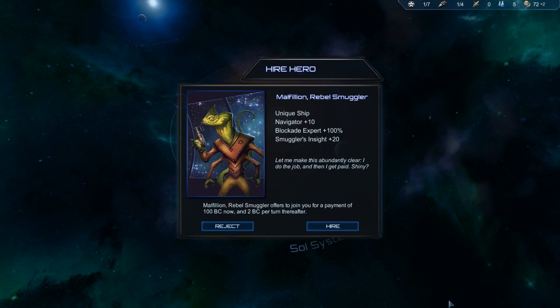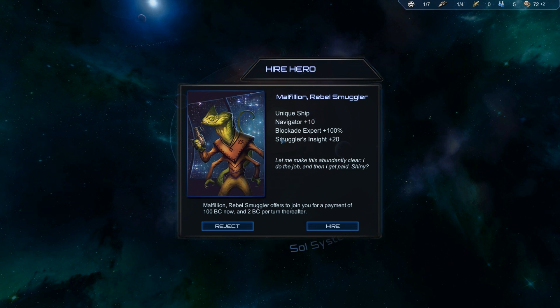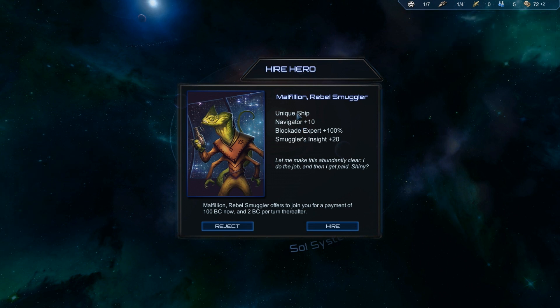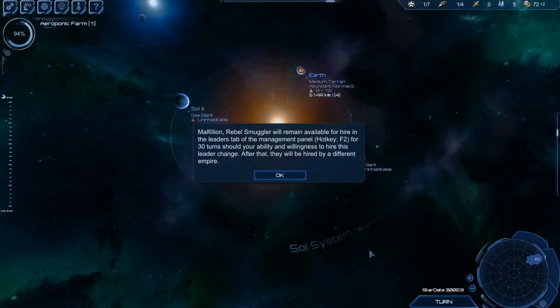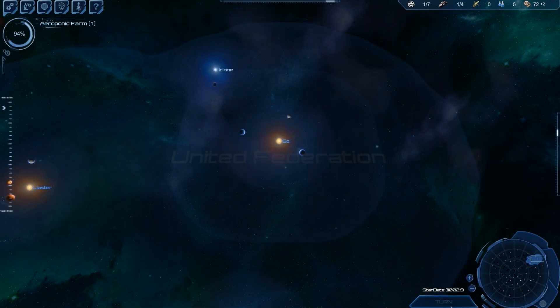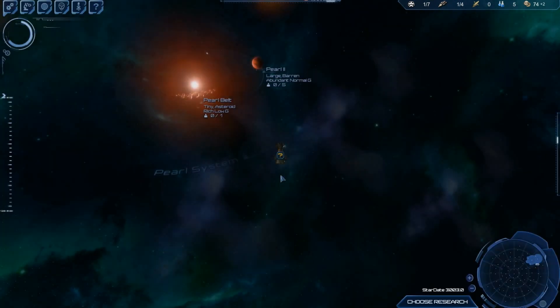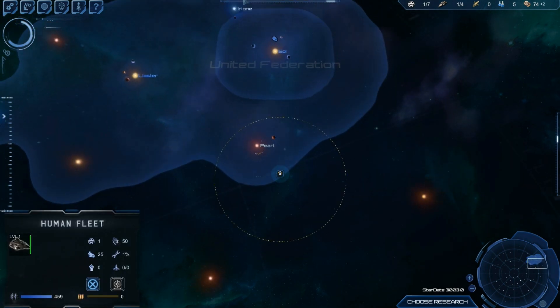The other thing you get is heroes. This one's good at blockade, smuggling insight, navigator, and he gets a unique ship as well. But I'm not interested in him at the moment. So that'll be ground forces later. We'll put him back to Sol for a minute.